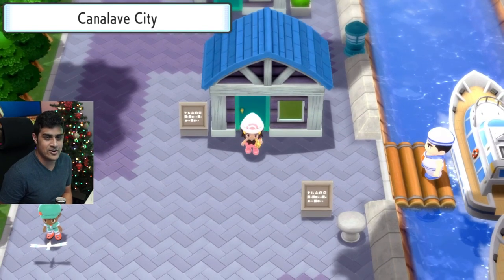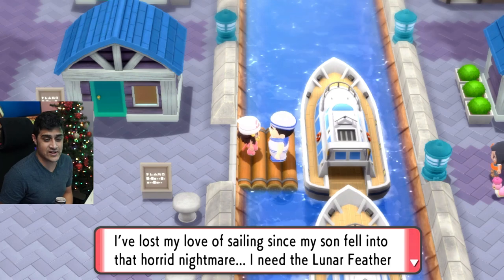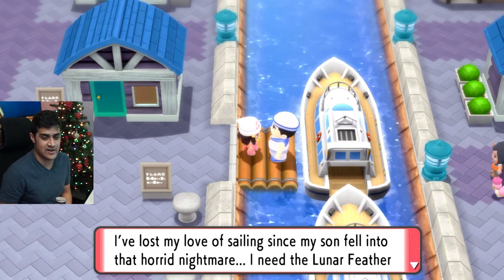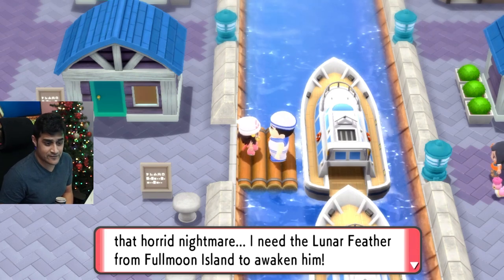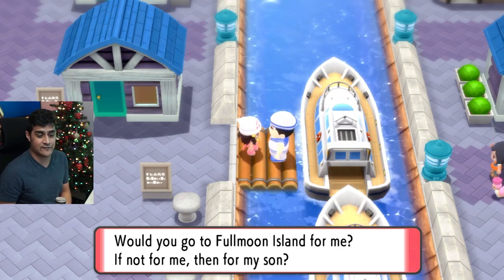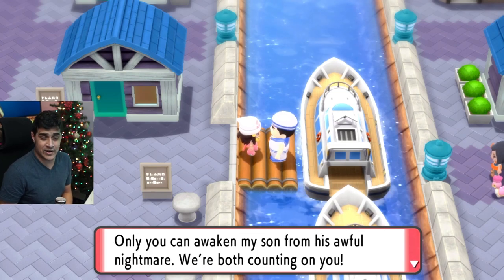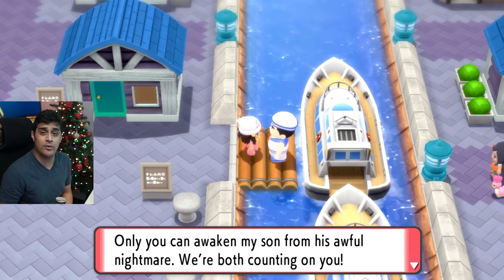After that, exit outside and go talk to the sailor. He says: 'I've lost my love of sailing since my son fell into that horrid nightmare. I need that lunar feather from Full Moon Island to awaken him. Would you go to Full Moon Island for me? If not for me, then for my son.' Just say yes. 'Only you can awaken my son from his awful nightmare. We're both counting on you.'